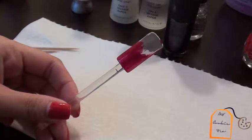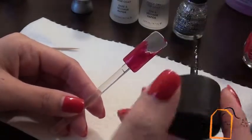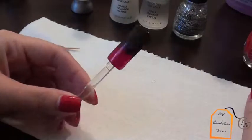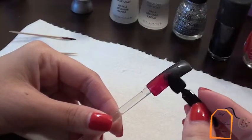We're going to go ahead and blend it all with a sponge later. I'm taking the graphite color and painting it down to meet in the center with the red. Once you've done that it should look something like this, and next we'll be taking a sponge tip applicator.